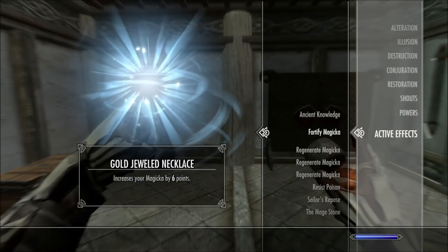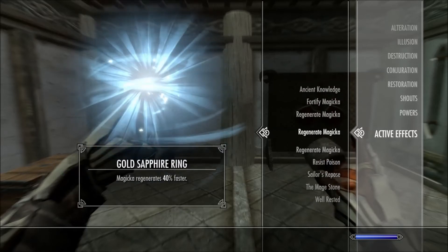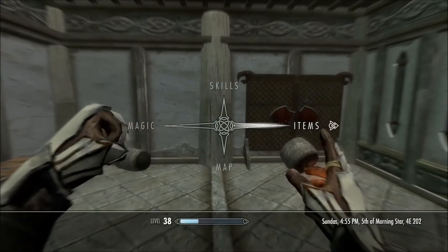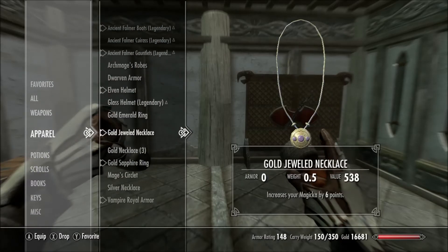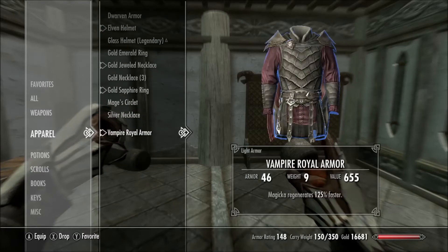Basically, you need to have multiple pieces of armor that have magical regeneration enchantments. One piece that does 125% magical regeneration, one that does 41%, and one that does 40%. And then something that also increases the magic up to six, though that doesn't matter too much.